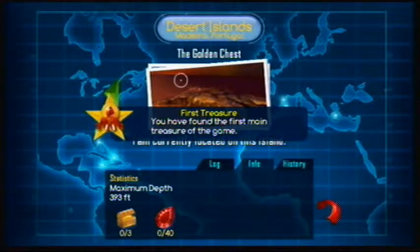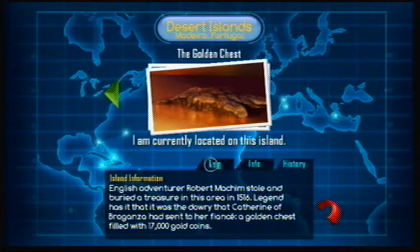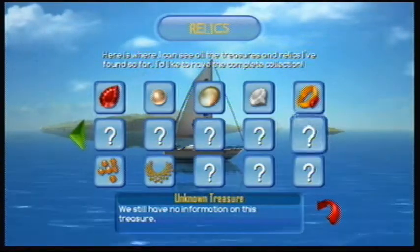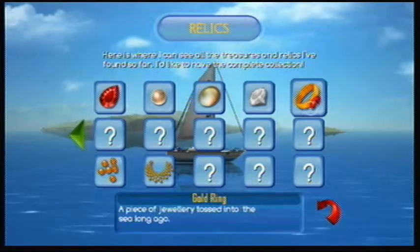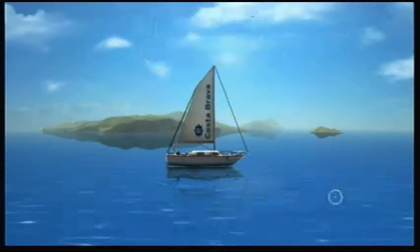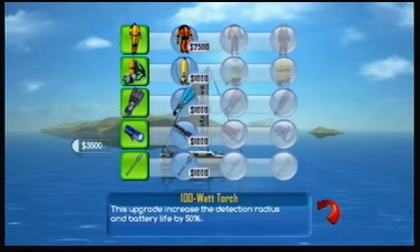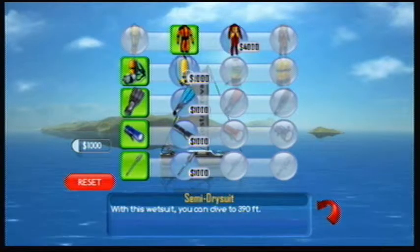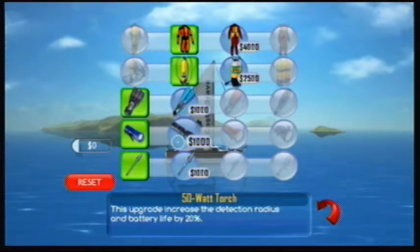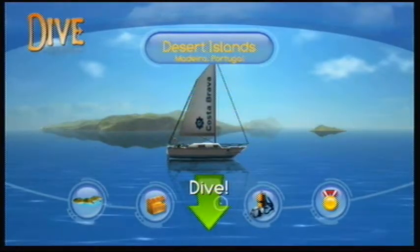Map for the second area — the golden chest. History, log, info, treasures. I didn't find all of them but I found some. Achievements — you got one: First Treasure — you found the first main treasure of the game. Let's check the shop. We've got more money now, so we can get a better oxygen tank. That's all we can get right now.